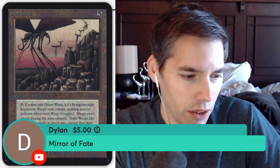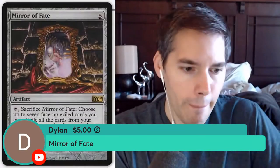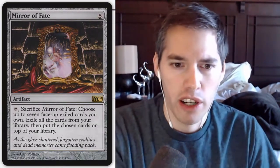Mirror of Fate — five mana: tap, sacrifice Mirror of Fate, choose up to seven face-up exiled cards you own, exile all cards from your library, then put the chosen cards on top of your library. Completely useless — I don't even know how you get seven face-up cards in exile. So much work to exile the cards, and I don't even know what the payoff is once your library becomes those exiled cards.